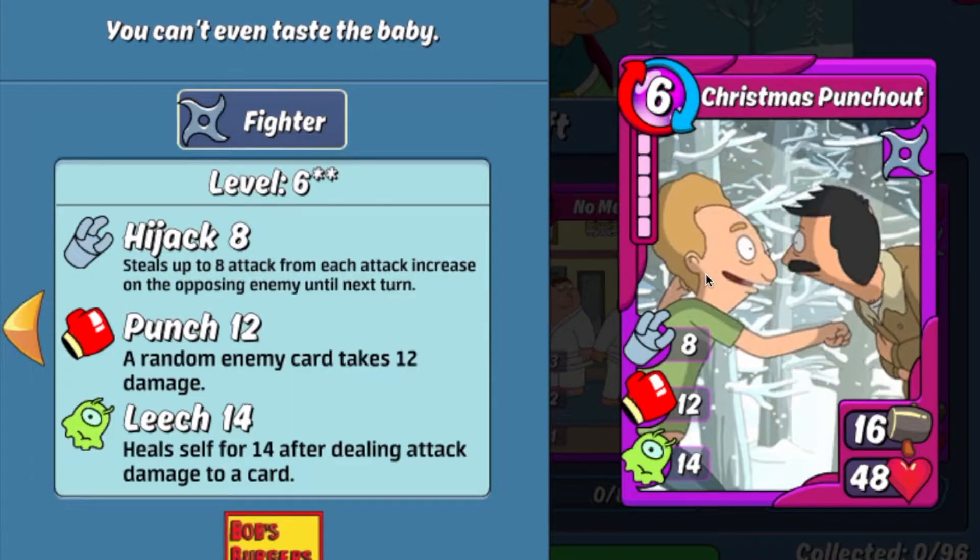The Christmas Punch-Out card isn't half bad. It has 16 base attack and 48 health, and its skills have 8 hijacked and 12 punch as well as 14 leech. With the current battleground effect for fighter, all fighter cards get a 30% buff of their base attack for punch and a 20% buff of their base health for heal. So what that means for the Christmas Punch-Out card is it gains an additional 5 punch as well as 10 heal. That 12 punch will go up to 17 and it'll be healed by 10 each turn on top of its 14 leech.